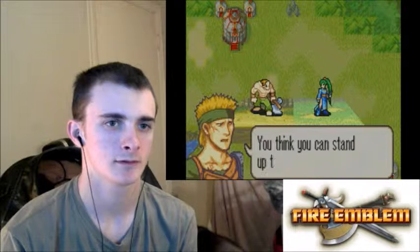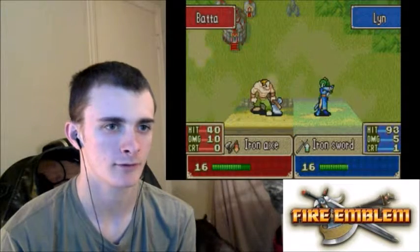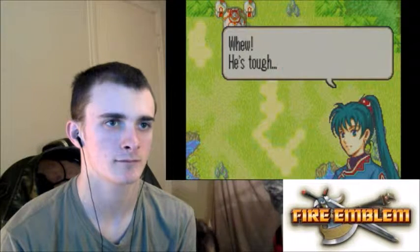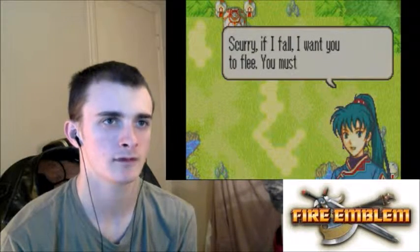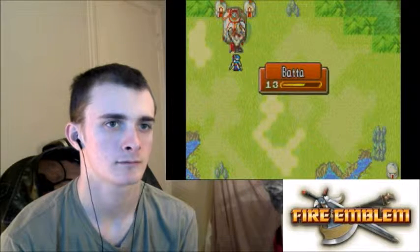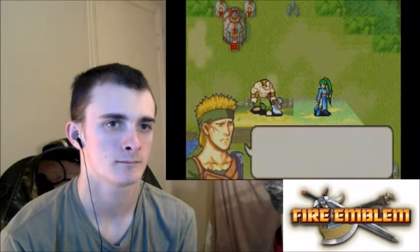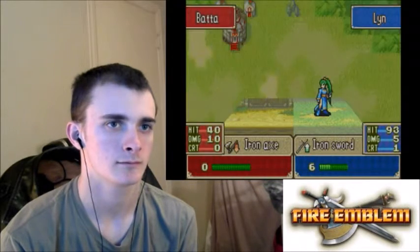'Who do you think you are? You think you can stand up to battle the beast?' Talking in the third person. He's tough. 'It all comes down to this next blow, Scurry. If I fall, I want you to flee — you must escape.' Oh, I didn't even click anything — it's all automated. Automated critical hit. What — how did you — he's dead.